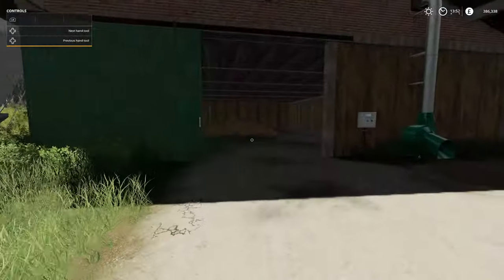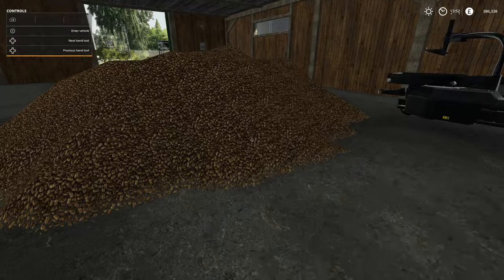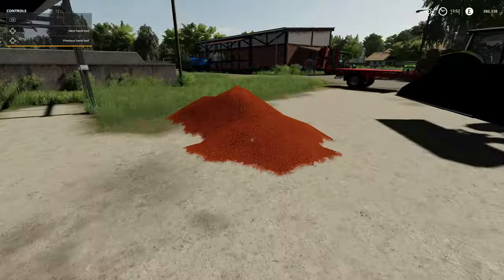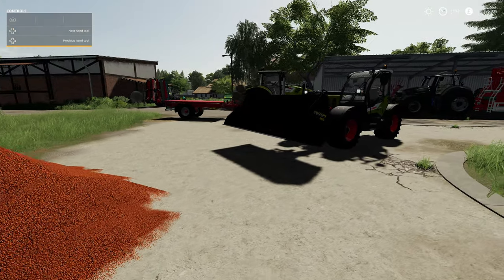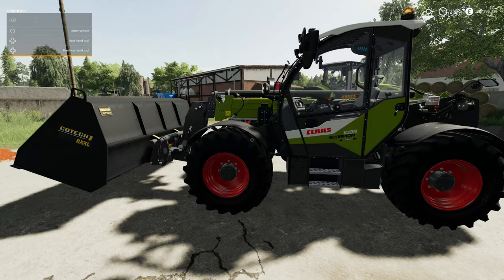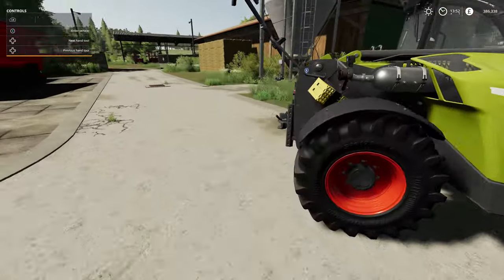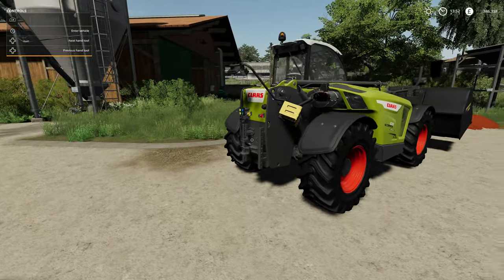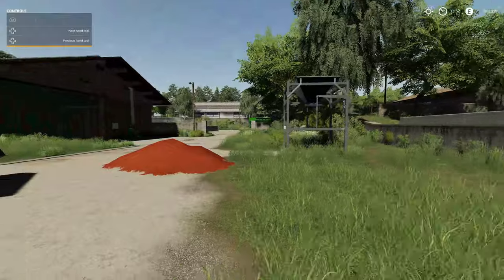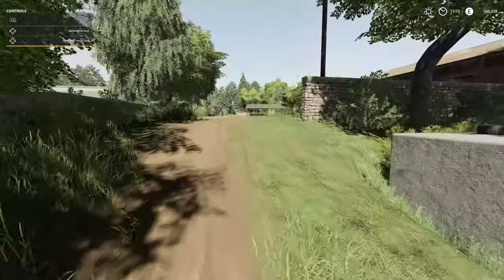This is where the potatoes have gone - stored them in here. These are the seeds we did in the last episode that we're going to bag off. I have bought this Claas Scorpion telehandler because I needed a telehandler - it had quite a bit of weight at the back last time and didn't tip. So we've purchased it brand new, hence where some money has gone.